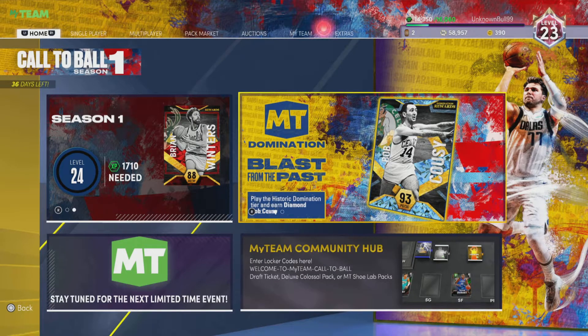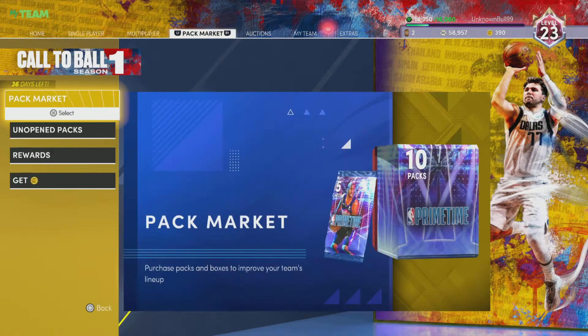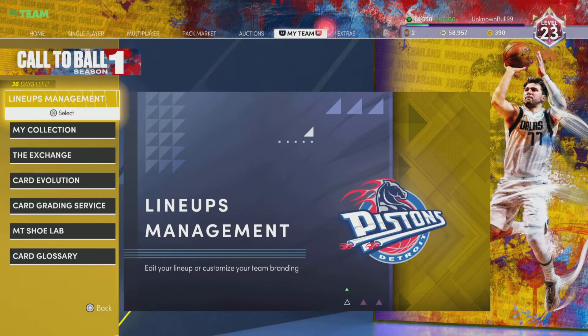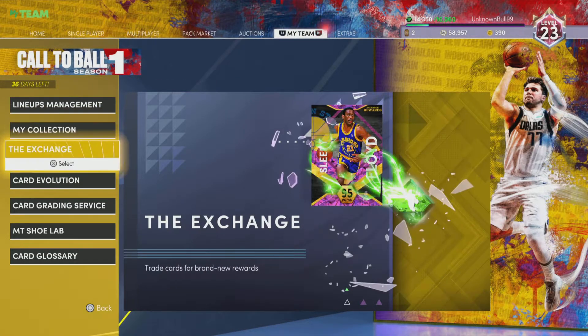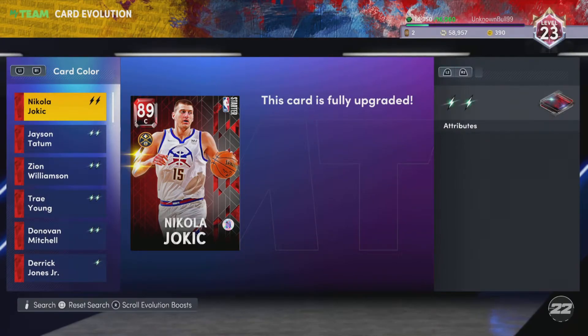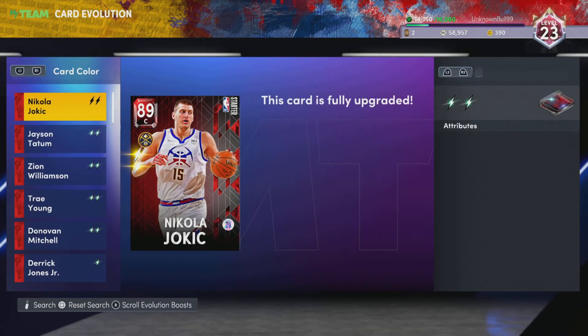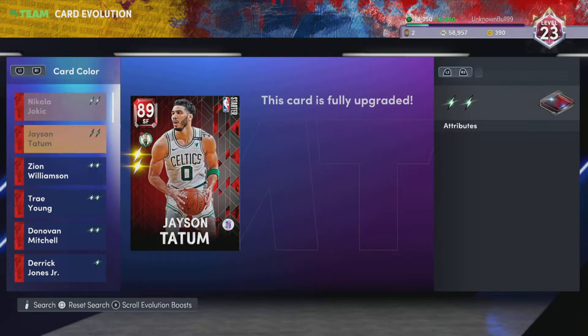It's your boy Bullfish, quad nation, back with another video. Today's video is a little different, as you can tell from the title. When you get all the starters — the starter card evos — I got Jayson Tatum, Yokich, Trae Young, and Zion all evo'd. As you can see, I got them all done.